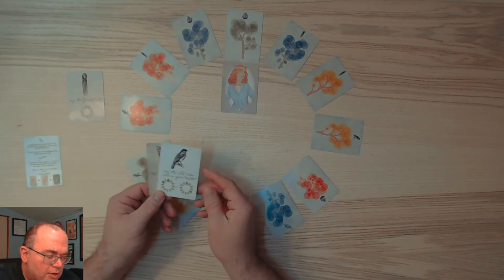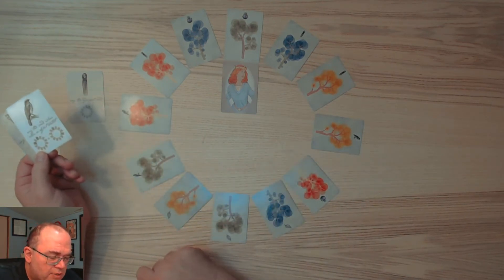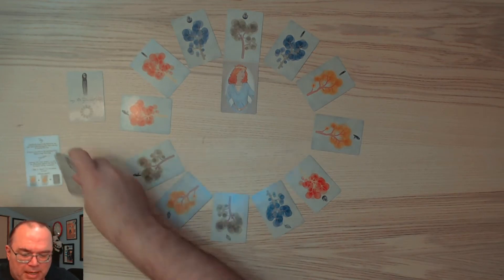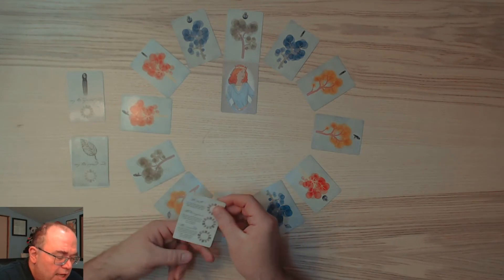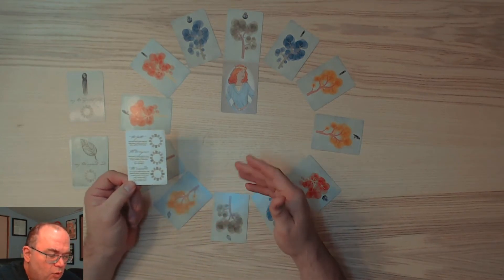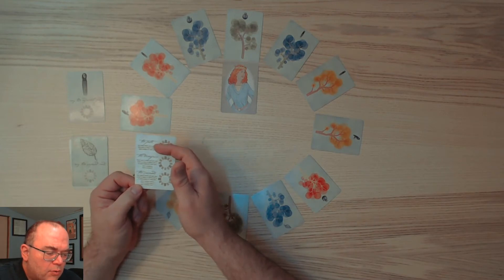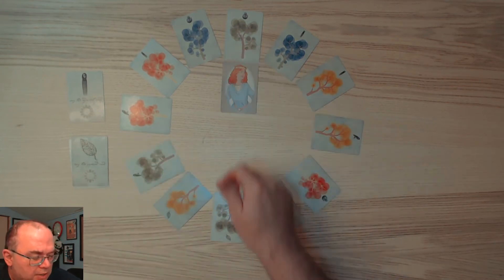We can swap two opposite cards - so I could swap this and this, for example. I could swap any two cards. I can't do cards that have the little hair comb symbol on them because I can't move any of those. I can also swap two cards where the colors or objects match. The purpose of making these changes is that once that's done - during the day phase - at the night phase you'll then have the opportunity to basically grow two cards that are in a specific orientation.